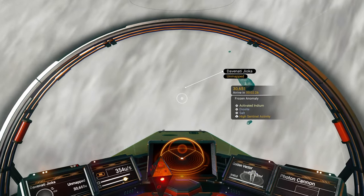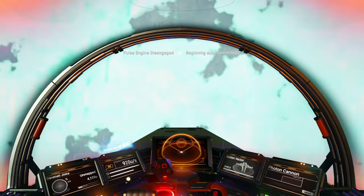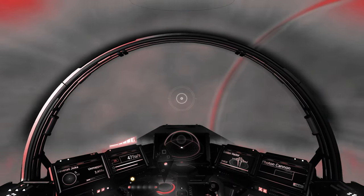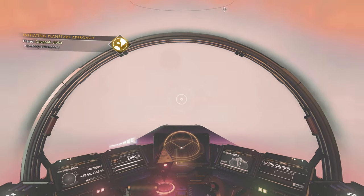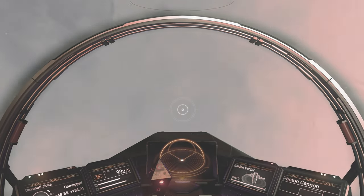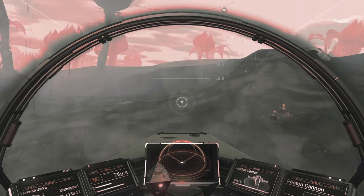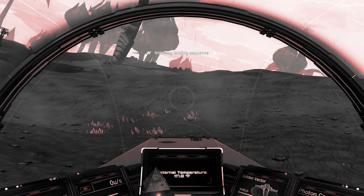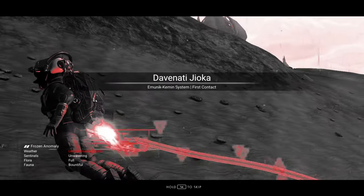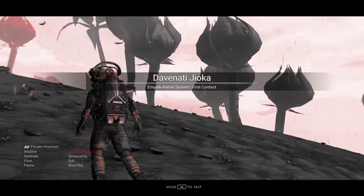Let's go right down there — that looks like a good spot. Pulse engine, disengage. Beginning suborbital flight. Wow, it is definitely stormy. Where's the ground? There's the ground. Am I upside down? I am upside down — we were inverted. Let's land. We have landed, I think safely. I didn't hear any clunk clunk noises. Unfathomable storms: unwavering, full, and bountiful.